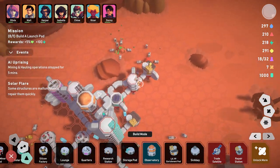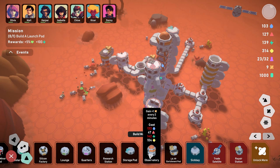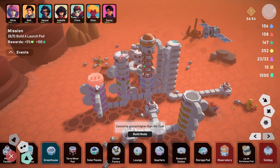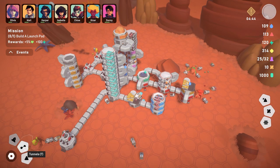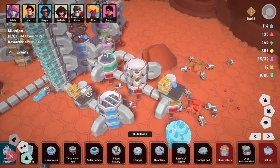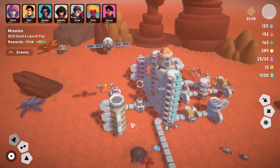Let's get another sick bay in case more settlers fall ill, and place another observatory up top. But we're out of power and water now. Let's place more greenhouses — connect them and also connect to the top floor. That gets our water back up. This game is pretty chill overall — I thought we'd get attacked but it's mostly environmental challenges.